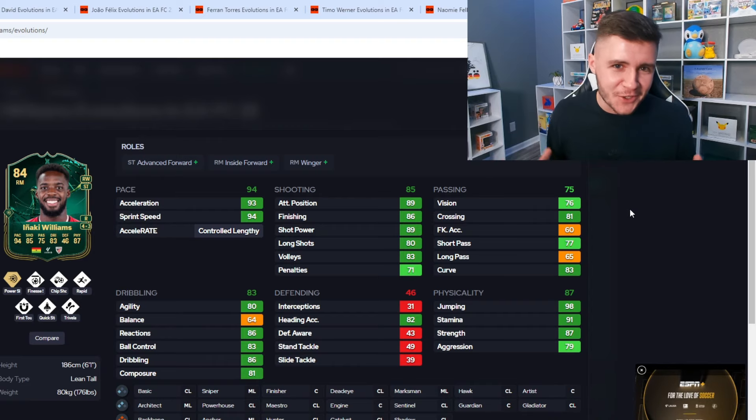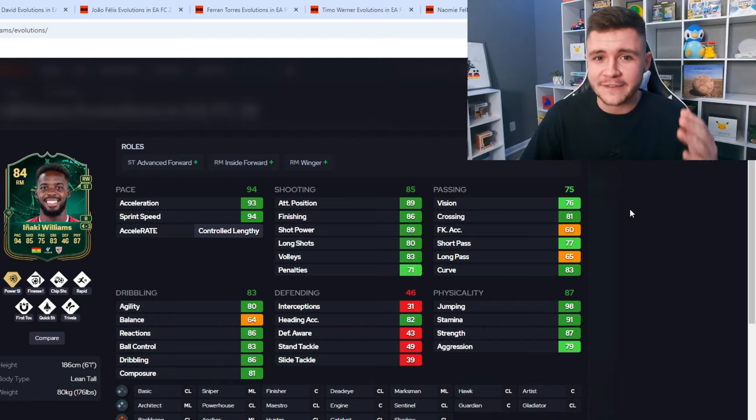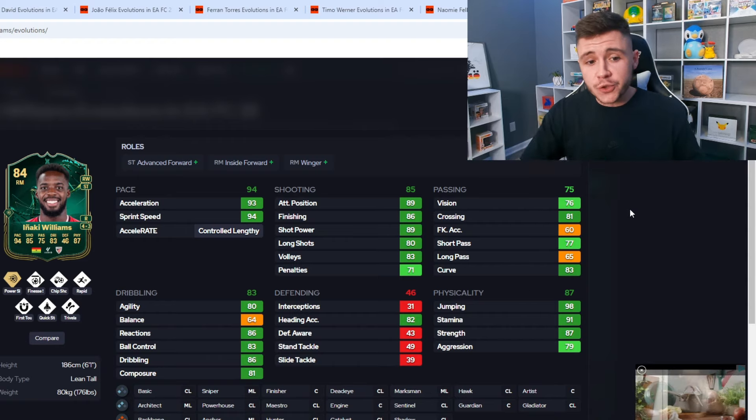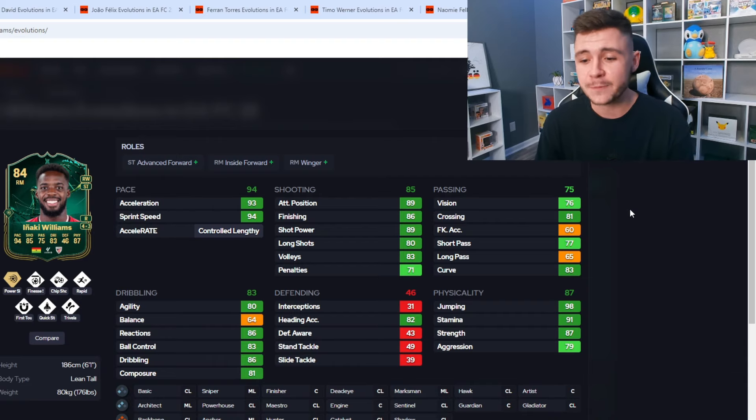The final player on the list that doesn't require any chained evolutions is Inaki Williams. I think he's going to be a very popular option for the evolution. What I love about the card is the sheer number of play styles — Power Shot play style plus, Finesse Shot, Chip Shot, Rapid, First Touch, Quick Step, and Trivela. Out of all the players showcased so far, he has the most play styles, which is going to be very effective. You can use him as an advanced forward, inside forward, or winger — as a playmaker or a target man. If you run a 4-4-2 formation and want to use him as a right mid, he can definitely thrive there.